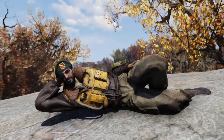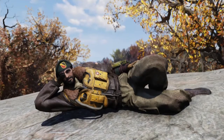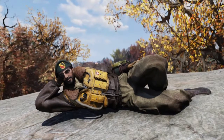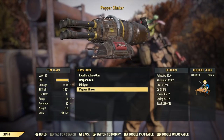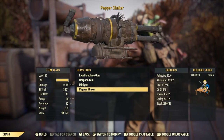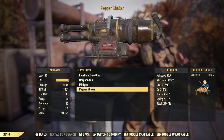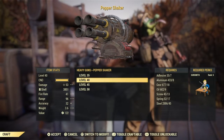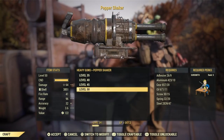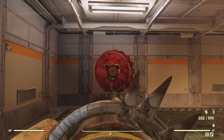Welcome to a Fallout 76 video. Today we're doing a quick rundown on the Pepper Shaker, the new shotgun weapon in the game. I'm running this without any modifications to my class, so this is basically a vanilla version straight out of the bat. To craft this thing is actually a little bit expensive: 9 adhesive, 10 aluminum, 20 gears, 11 oil, 15 screws, 20 springs, and 47 steel.